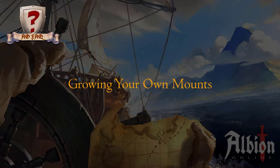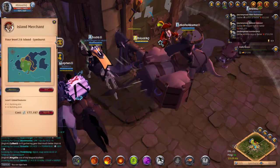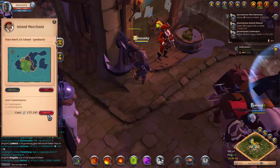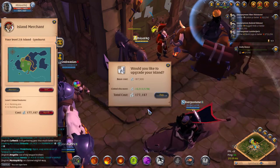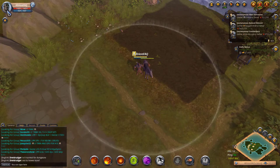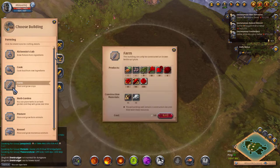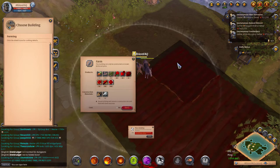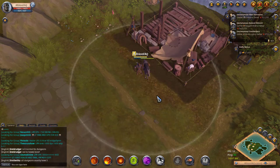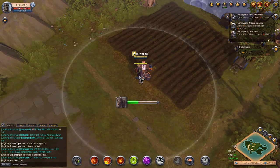There are other ways to get a mount as well. If you have purchased premium status, you can buy a private island, upgrade it to at least level 3, and build a pasture and a farm.